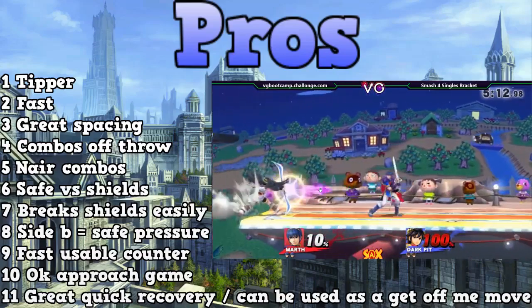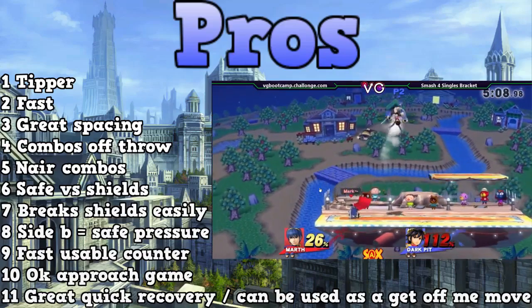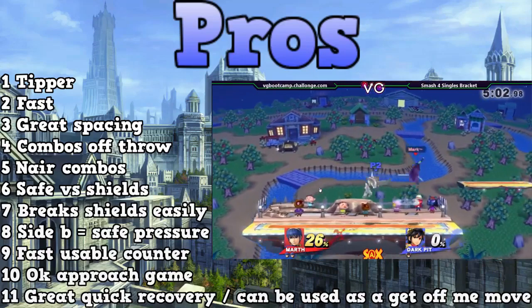Third thing is that he does have really great spacing. Now it isn't as good as it was in previous games — you can only do one forward air. But something I really like to do is go neutral air into forward air, or down tilt to neutral air. That's something I learned from playing Roy.